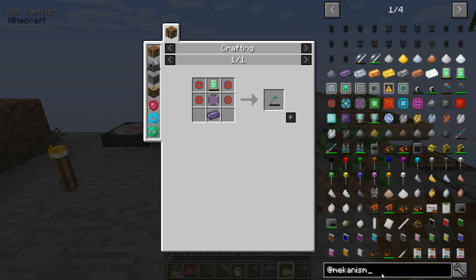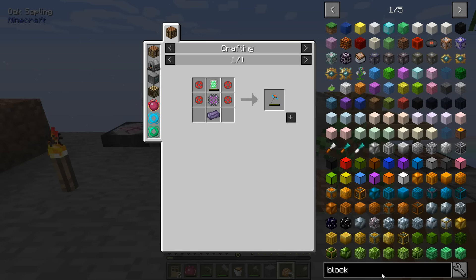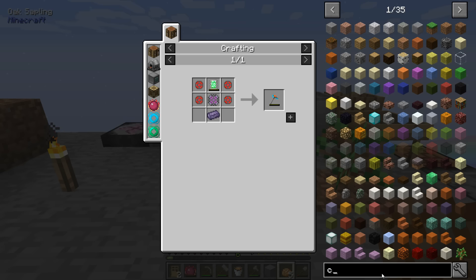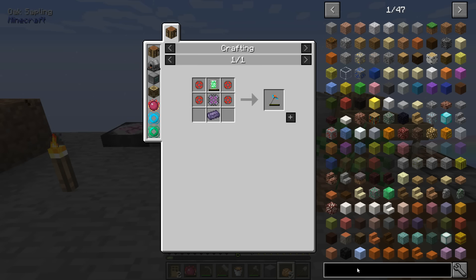Mekanism mods are bringing me back — I don't remember how to make all those things. Is there a block breaker or turtle? Not that kind of turtle. I don't know what all the block breakers are. I wish I knew the best mods that were in this pack. I might have to wait till next time because I'm not 100% certain what mods are in this particular pack, but I do need to make that atomic disassembler and get into some of the Mekanism mods.